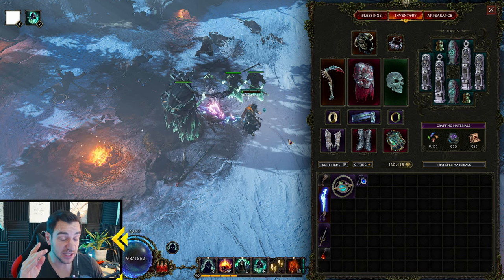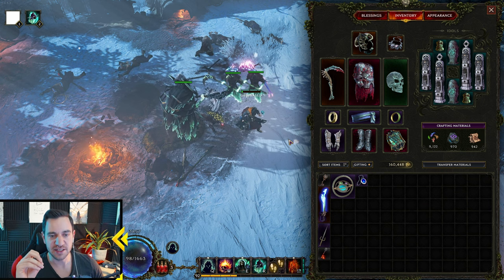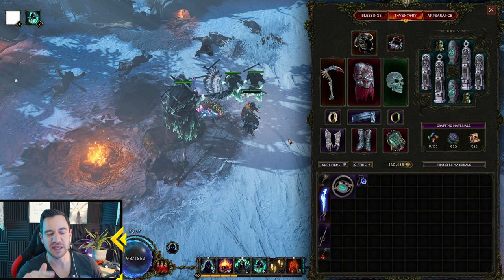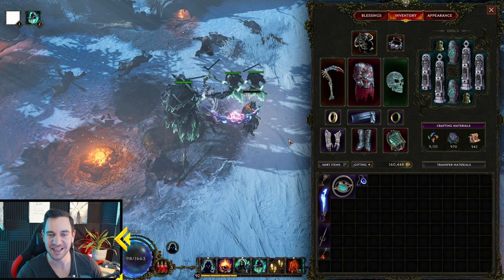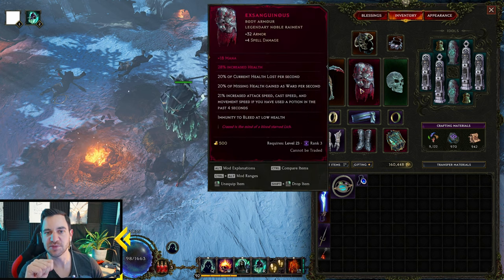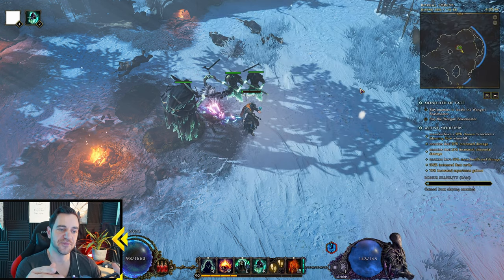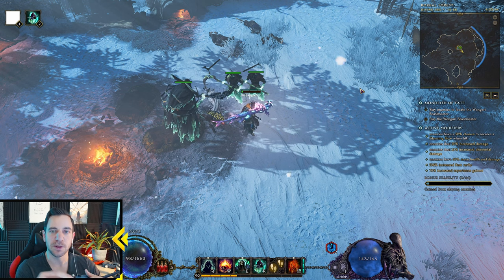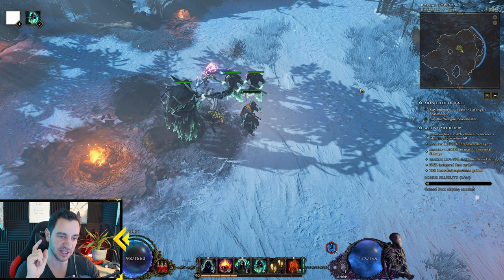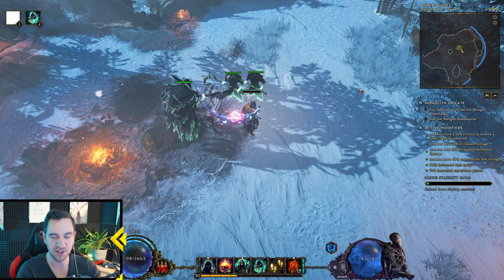Except for one key detail that makes it so great: all your characters, no matter how many you make in this game, they all share items. Some items have level restrictions — like this one needs level 23 — but they are items you can use right from the beginning. The great thing about this is it incentivizes you to play all the classes, because you can level through the campaign super fast and get to level 60 right away where you can start playing with your builds.